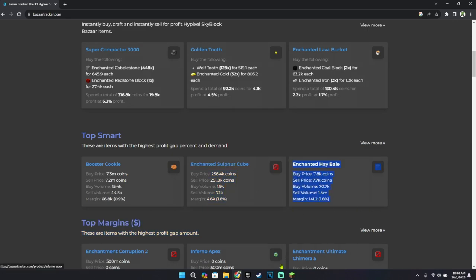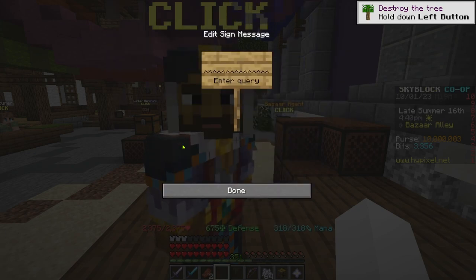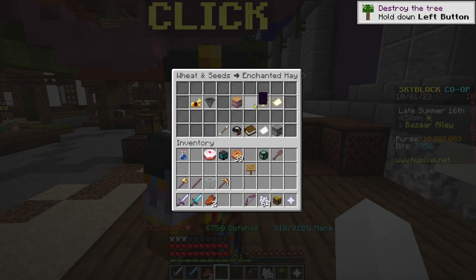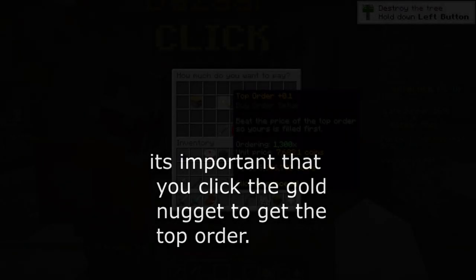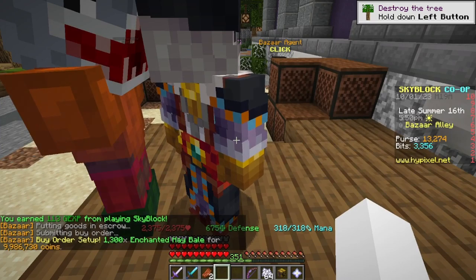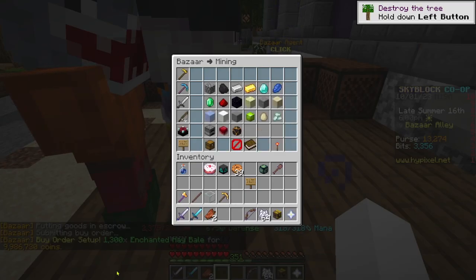Enchanted Hay Bale makes you 1.8%, which is the highest out of all of them. And they're cheap, so you can buy a lot of them. You can look up Enchanted Hay Bale, and then you want to figure out how much you can buy in the search bar. I'm going to buy 1,300 right now. Basically, when somebody sells an Enchanted Hay Bale, I'm going to have the best price, and people are going to buy mine.